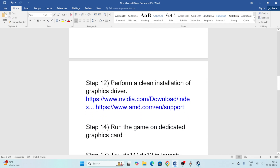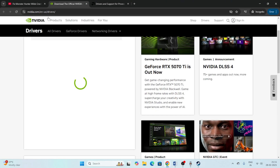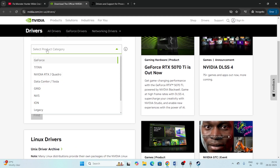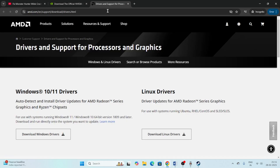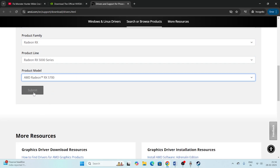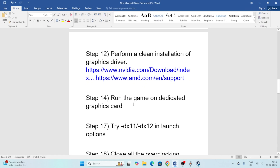Next, perform a clean installation of your graphics card drivers. Links to the NVIDIA and AMD driver pages are in the description. For NVIDIA, select your product type, series, and other details, then click Find and download. For AMD, select your GPU series — for example, the 5000 or 5700 series — and download the appropriate driver for your system.